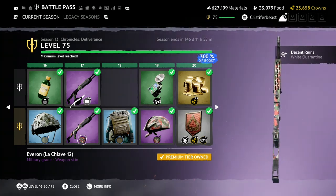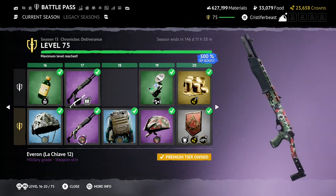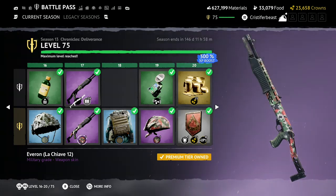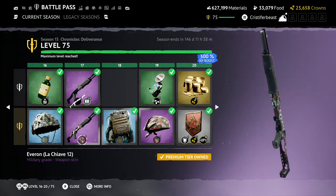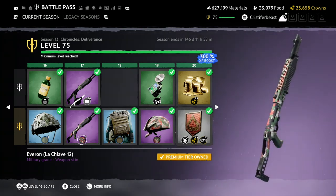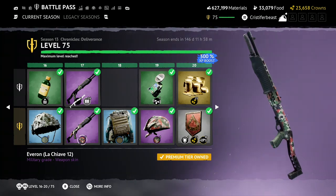From there we get another Evron skin, this time for the Lachiev. Very nice. I really think the camos in this season in general are just well done, and I'm happy to see the direction. I should also note — the Evron skin, from what I was checking, seems to be available on weapons that aren't in the battle pass, available to buy in the store. So if you have a favorite weapon that you want the Evron skin on, I think — though I'm not 100% certain — you should be able to get it on any weapon. Which is really nice. Big fan.